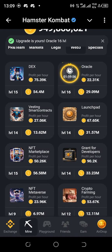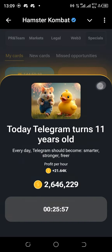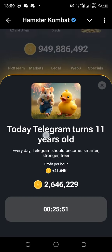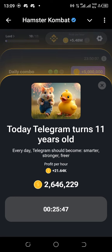And then we go straight to Specials. The newest card introduced is a very interesting card. For me it's still 26 minutes for it to elapse and I've been buying it — I'm currently on level 10. This is a card to buy. The remaining two others: Telegram — today Telegram turns 11 years old — so buy that card and complete the daily combo.